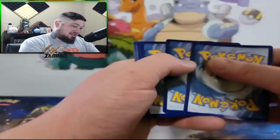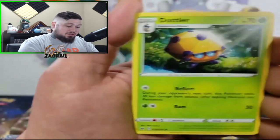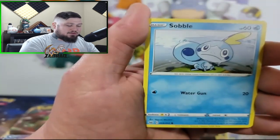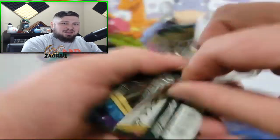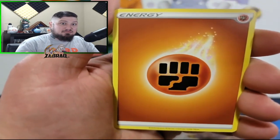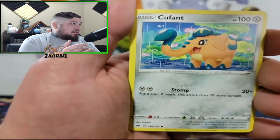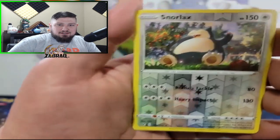I don't even know what to say because I actually have a couple more packs over there that I was going to open if we didn't get it. Needless to say, we do not need to open any more Sword and Shield because we already got the chase card. That Snorlax is so beautiful. We've already gotten three hits and that's awesome. Here's another Snorlax artwork — can we get two out of eight packs? Maybe that's why a lot of the cards in this set aren't really worth a lot — maybe the pull rates are just insane. And then we get the Snorlax reverse to go with it.